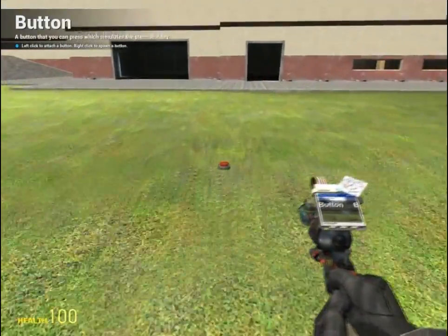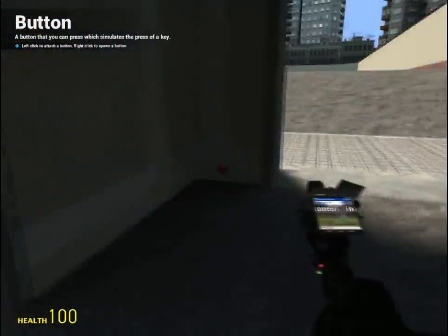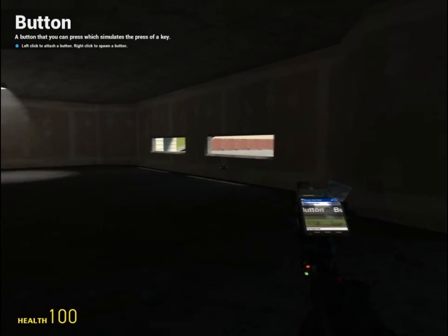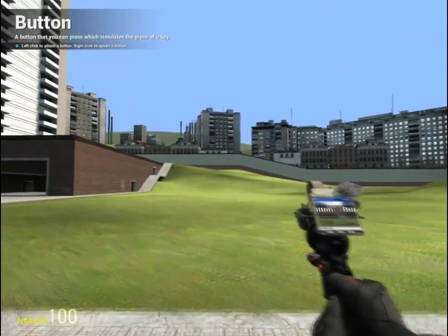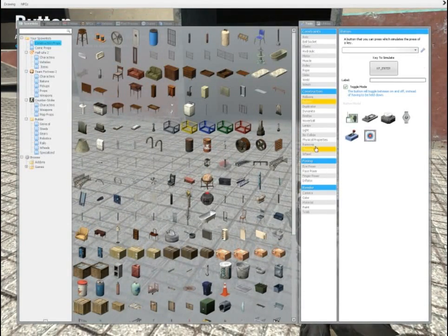Now, buttons. This is a universal one. You can use buttons for a lot of things, and I'm not going to go over every single thing because that would take me about ten episodes probably just going over buttons. So I'm going to give a quick example with thrusters.